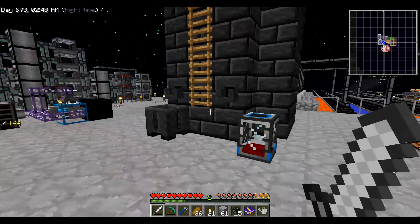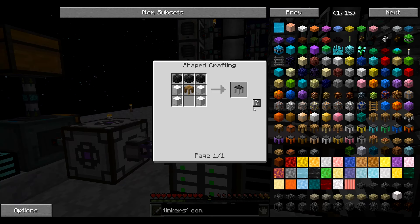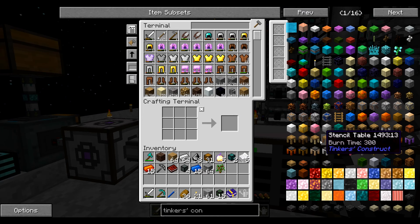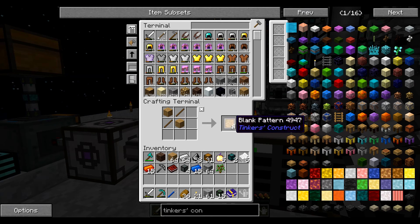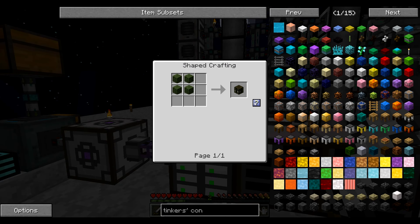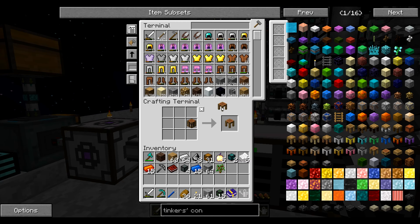What we are going to be needing is a Tool Forge — we are missing something there, so let's build that. We don't have any of the tools for that yet. Let me just go through this step by step. Blank pattern — there we go. Let's build tons of those. I like to stock up on everything, and then that's just a crafting table.